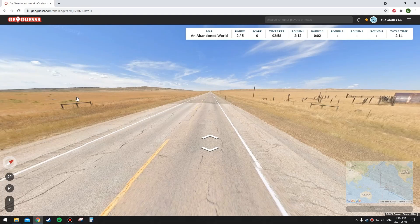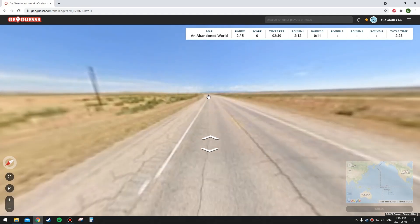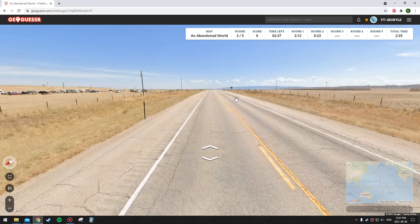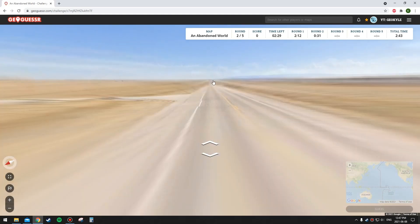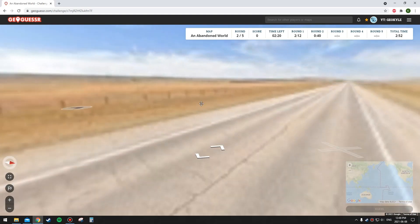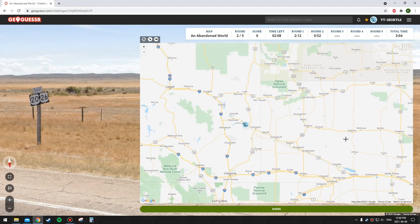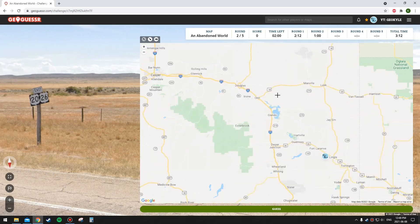Moving on — not a good score so far. This next one we're going to be able to move around, and it's the US for sure. If I had to guess right now I'd say Kansas or Nebraska, but there are some mountains or hills, so maybe Colorado or Wyoming. A lot of Wyoming's coverage is kind of crappy though. There's a passing lane. We got a sign — routes 20 and 26. I think that's in Wyoming.